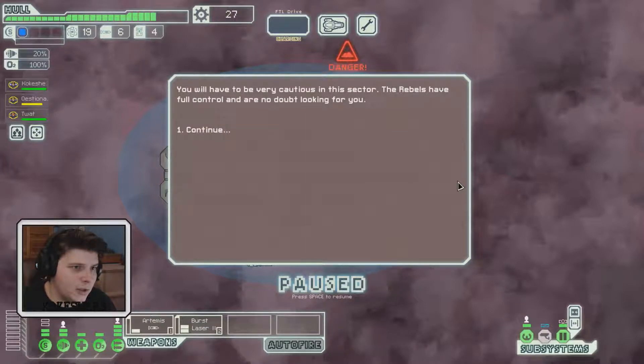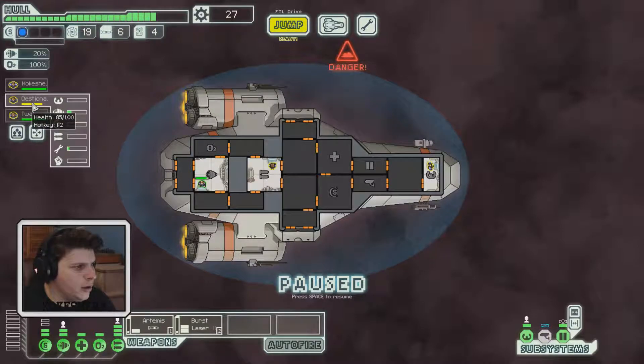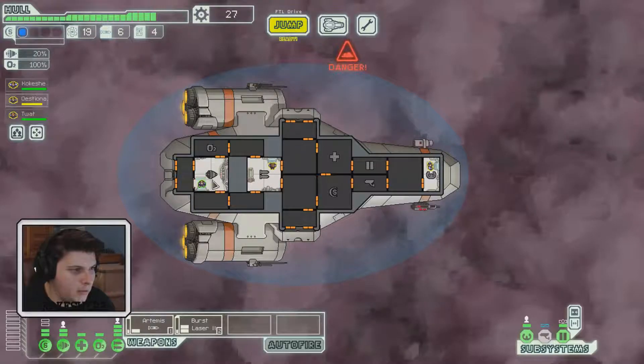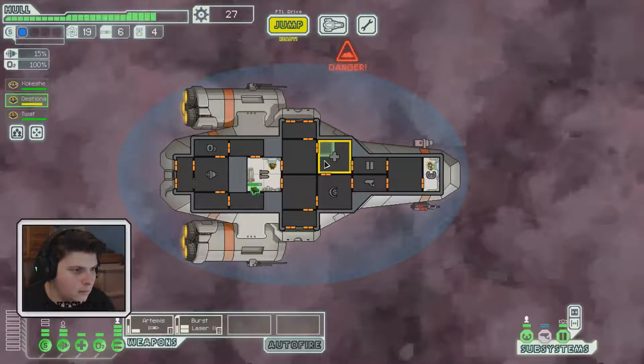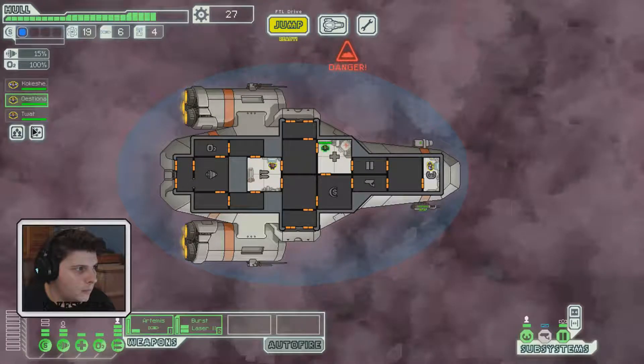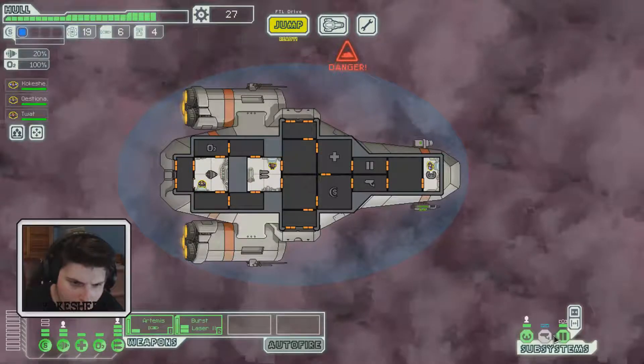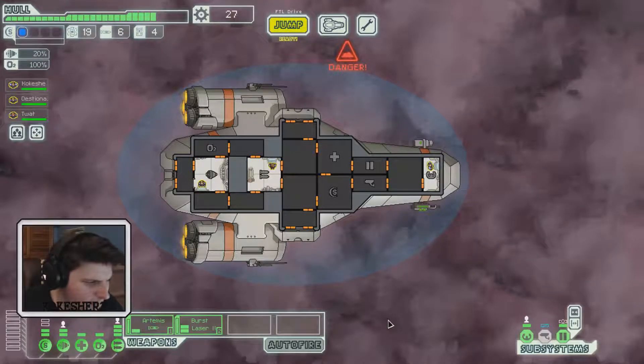You have to be very cautious in this sector — the rebels have full control and are no doubt looking for you. Also, the fog of war is covering our ship, which is interesting. Someone is hurt from when the engine took damage. Can we go to the medbay? We have no surveillance because we must be in the nebula.